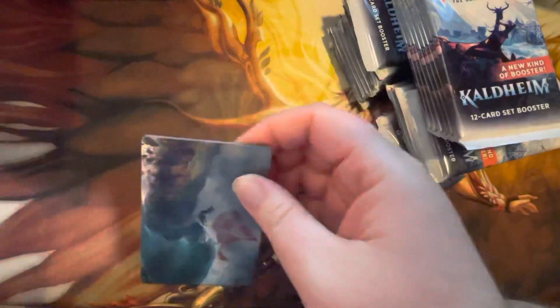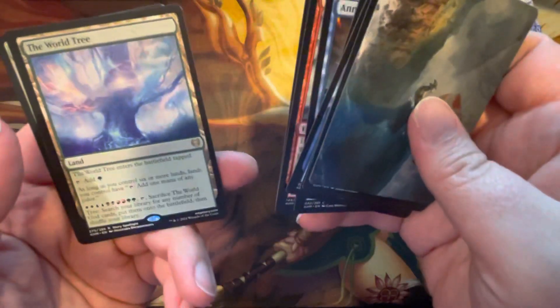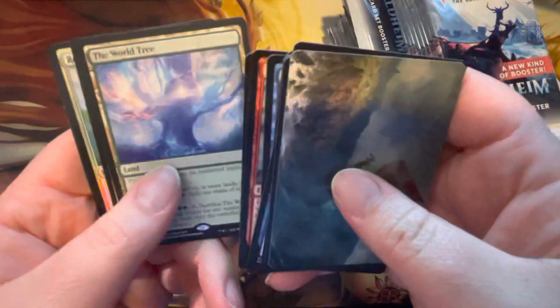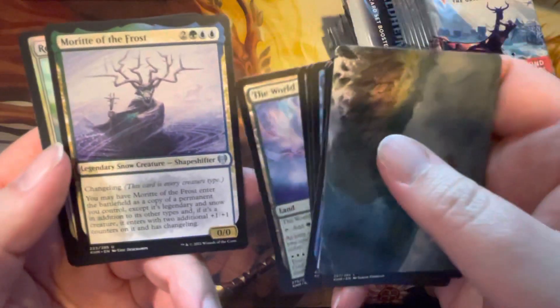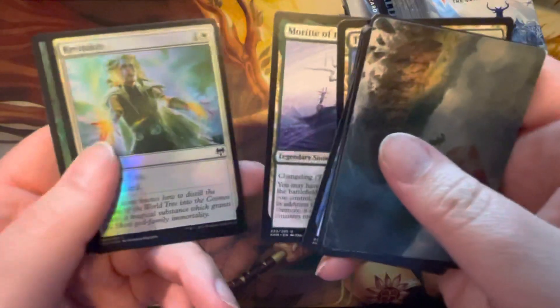Now there's the set box, so we got list cards. Kaldheim has commons at the front. Looks like they were mostly blue. Uncommons with runes. The World Tree for rare number one. Moid of the Frost — I believe that is a showcase slot, maybe. And Revitalize for a common, and a Dwarf Berserker token.